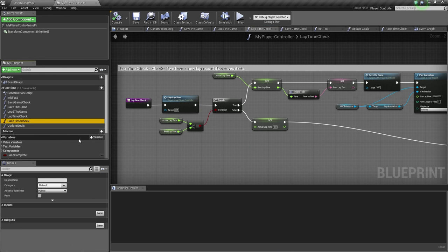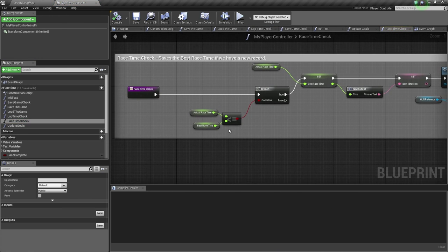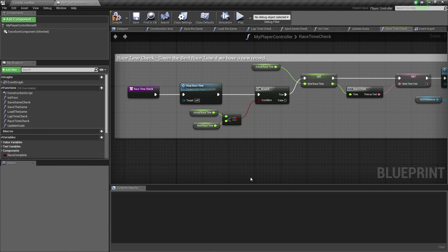We did not add that for the Race Time Check, so let's go ahead and do that. Click the Race Time Check and double-click to open it. At the beginning of the function, we are missing our Stop Race Time call. Let's left-click and drag off this node and call Stop Race Time. It will call that function and stop our Race Time. That is all we need to do. Let's go ahead and Compile and Save, then close out this Blueprint.